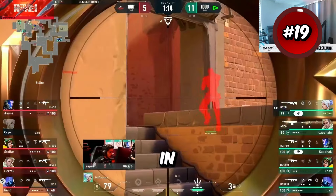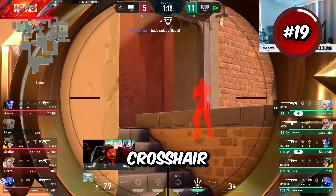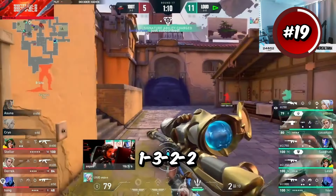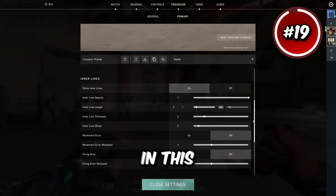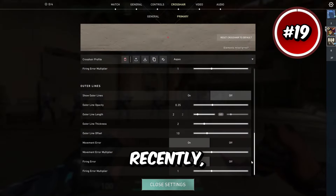Aspas is one of the GOATs in Valorant, therefore he has a goated crosshair. He's using inner lines 1-3-2-2 in the color red. He just set the kill record on a single map for VCT recently, so you should try it out.